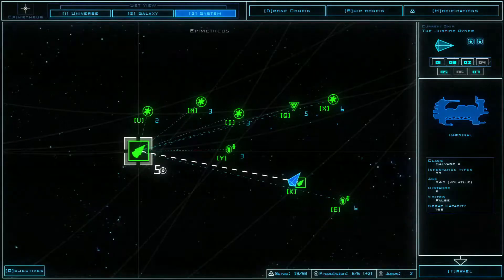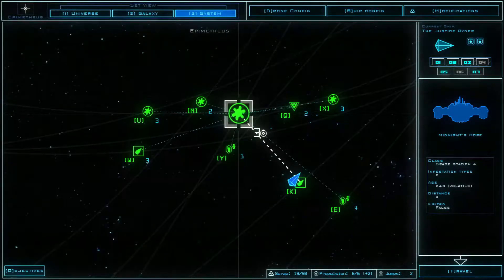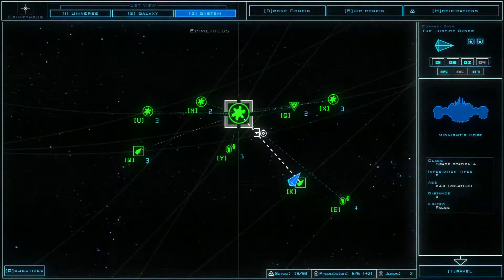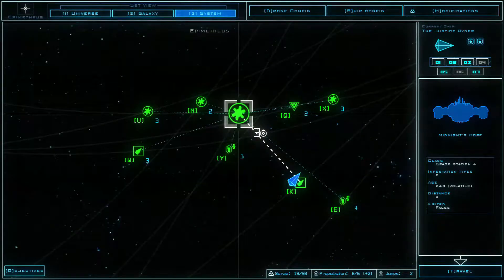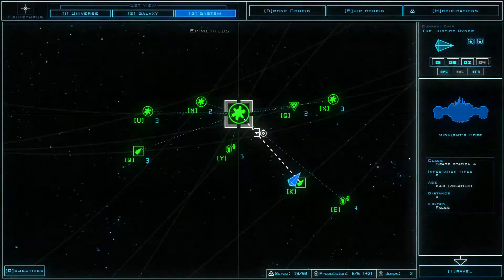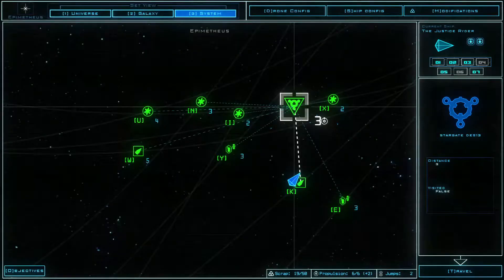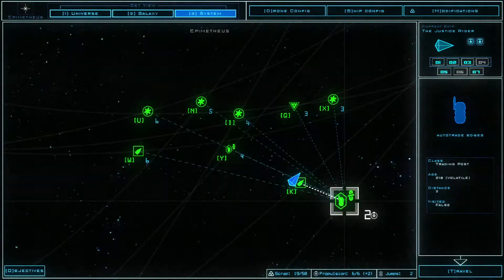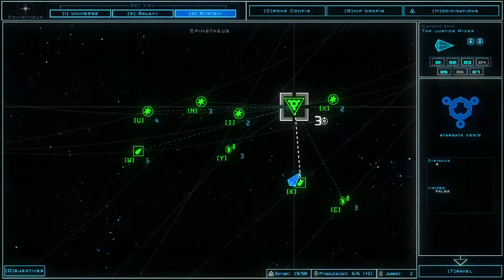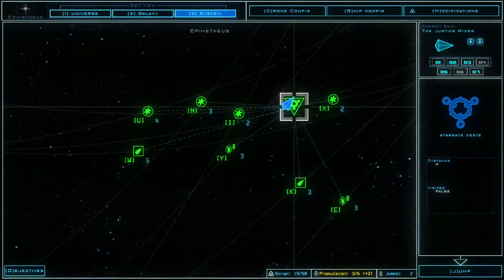Either we go for this one which will use up all of our propulsion, or we go to one of the fuel depots, or we can go to this space station — Midnight's Hope. Both are volatile actually. I'm reconsidering — let's go check out this stargate because there aren't any particularly good options right now. Long range scanner has ceased to function.